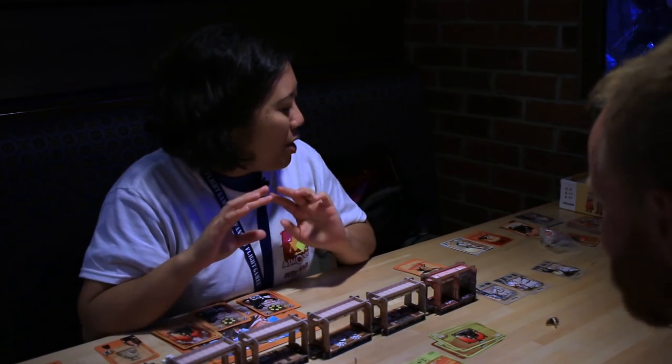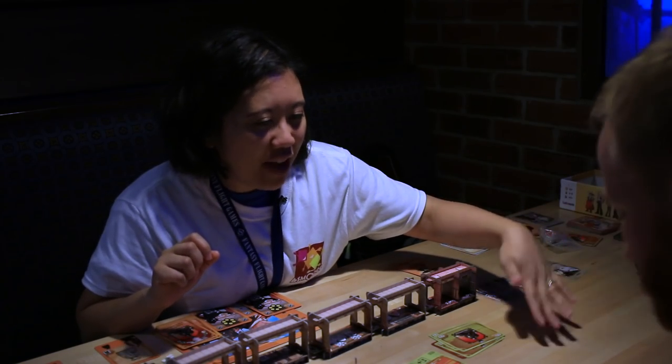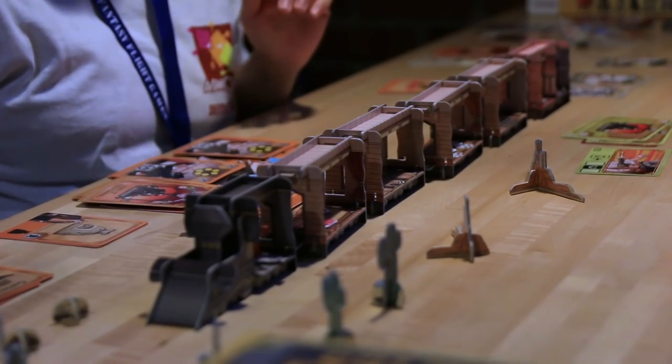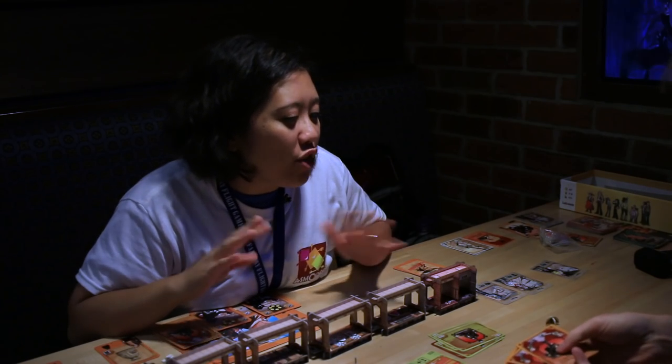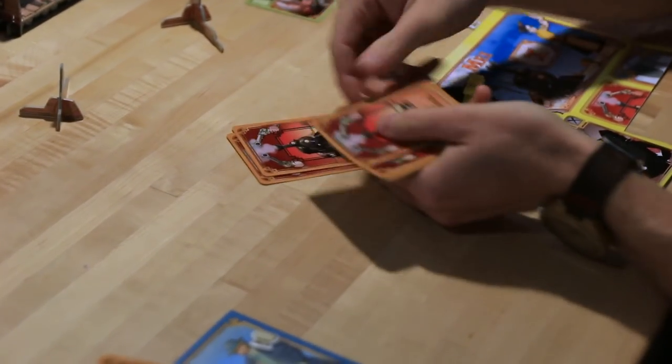So each person, each bandit, has a stack of action cards. You should have some action cards in front of you. Shuffle your deck, and pick out six cards off that deck, and that goes into your hand.